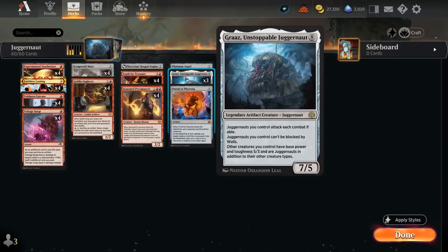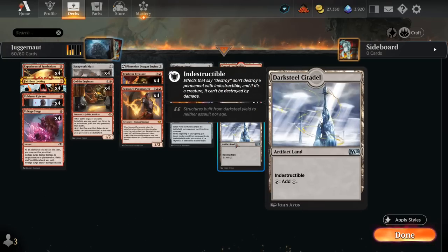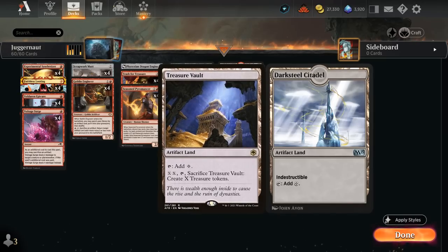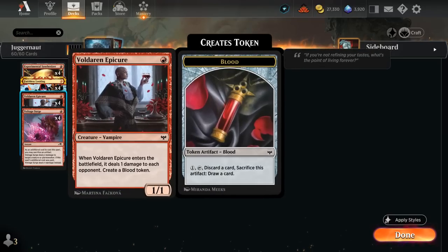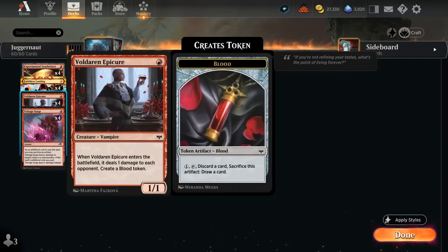We need some cheap artifacts to sacrifice to Trash for Treasure. Besides 4 copies of Darksteel Citadel in the mana base — which is very helpful, and could be replaced with a Treasure Vault, though Indestructible can have random upside — we also have 4 copies of Voldaren Epicure, a 1/1 that when it enters deals 1 to the opponent and creates a blood token. We can sacrifice the blood token to a Trash for Treasure, or use it to discard our expensive artifacts to bring back later. The Epicure becomes a 1/1 with Grass, so it does a lot of different things for the deck.